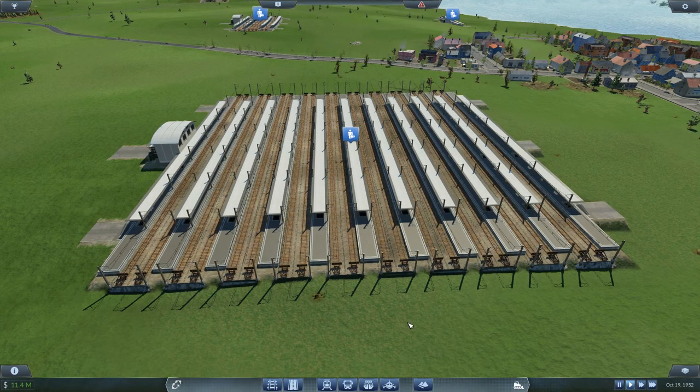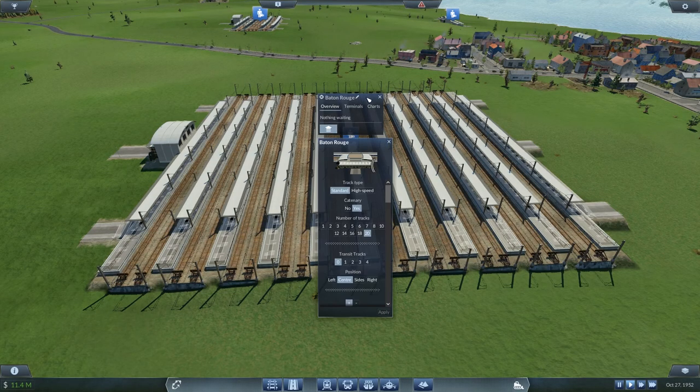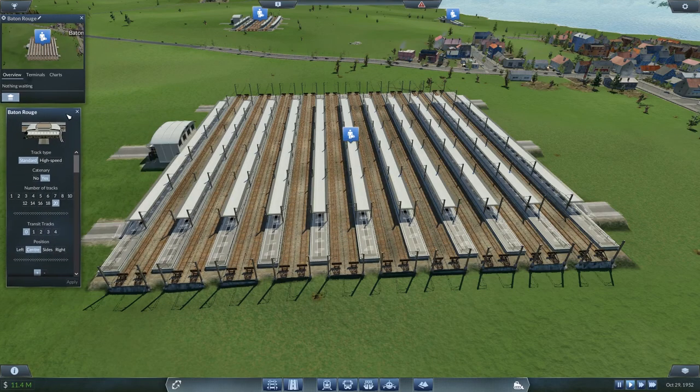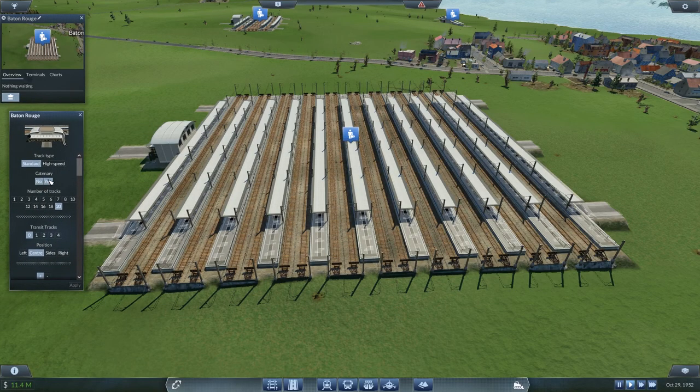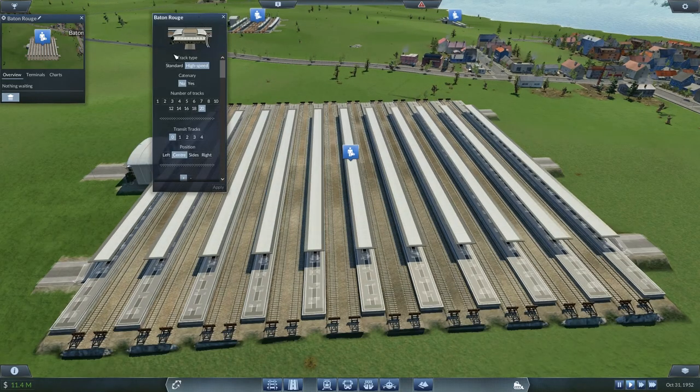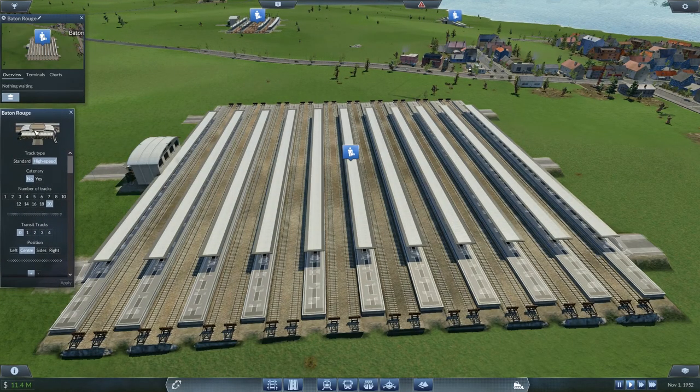But what we will have a look at today is platforms and transit tracks. So without further ado, let's jump right on into it. As you can see, I've upgraded the Baton Rouge station here to a 20-track platform. We'll turn the container off because it's getting a bit crowded in here. We'll go with some high-speed trackage as well. And shabam! Right, so what we've got here is 20 platforms.